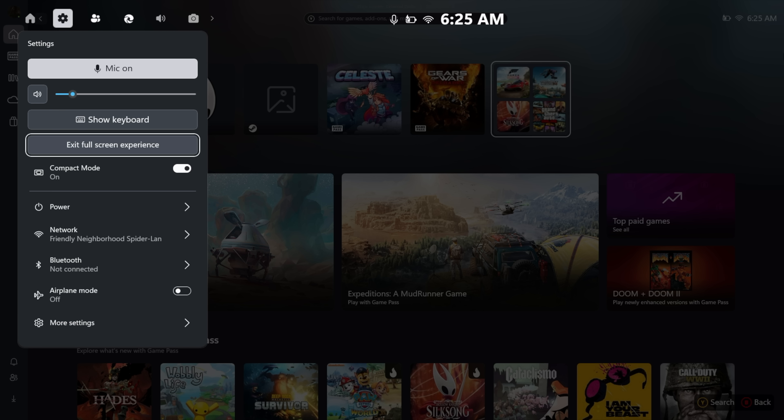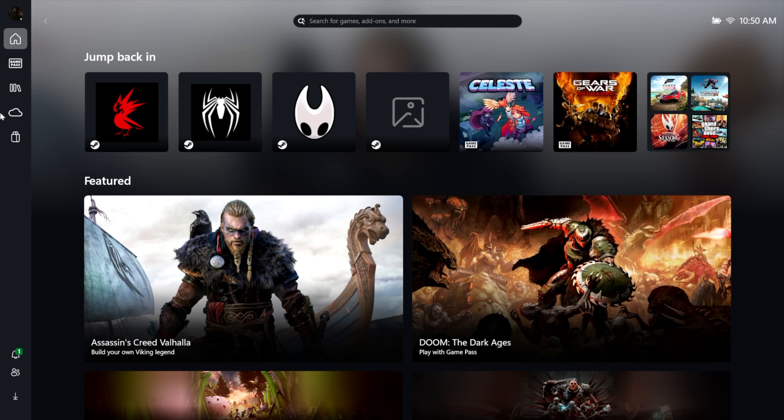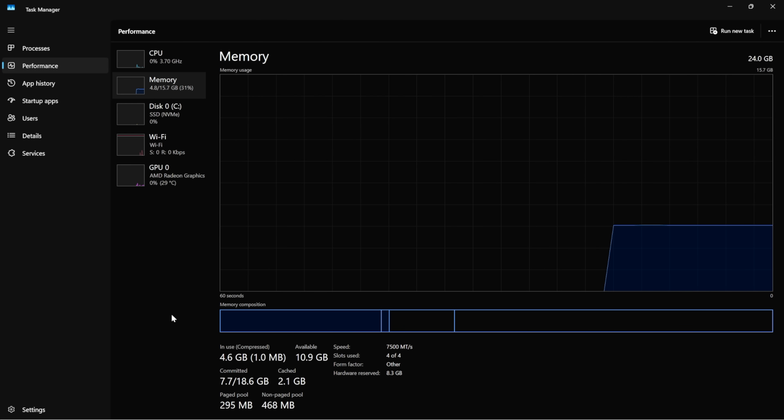If you want to go back to the desktop at any time, there's an option right here: Exit Full Screen Experience. Right now we're in full screen experience, which means we don't have to worry about the desktop. I wanted to show system usage with and without the desktop running in the background. In full screen experience mode, CPU utilization seems very low and we're sitting at around 4.5 gigs of RAM usage.